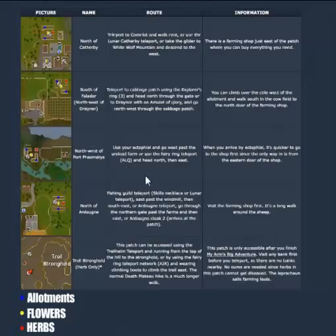Right below that we have what I like to call Canifis — it's actually called Port something. You can use the Ectophial to get here, which you get from a quest. It teleports you a little bit to the east of the farm patch; you just run west and the farm patch is right there. If you've done Animal Magnetism, you know the area — you had to collect a few dead chickens over here.